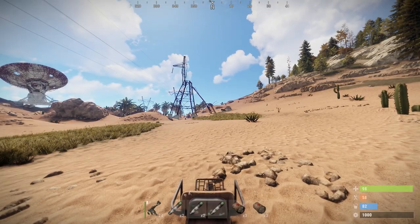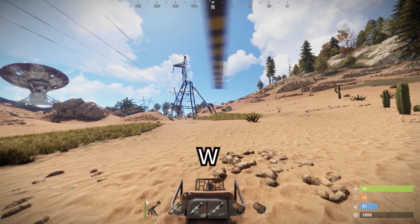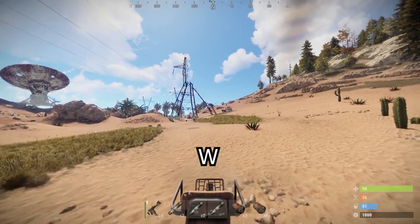Now let's get to flying. The easiest thing is taking off — all you need to do is hold down W, and you will take off after the rotor spins up.